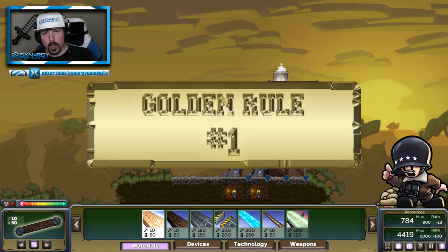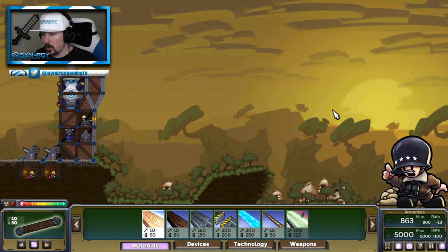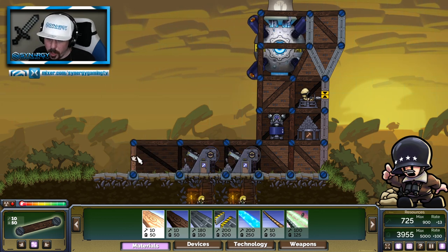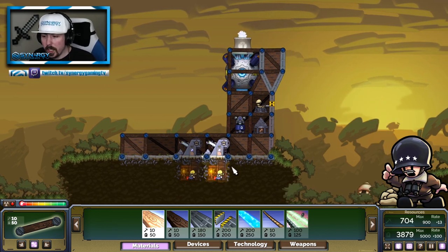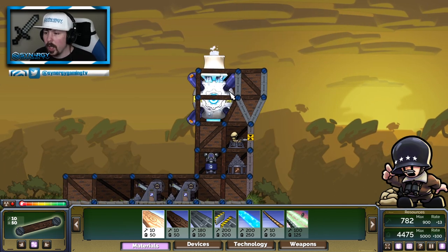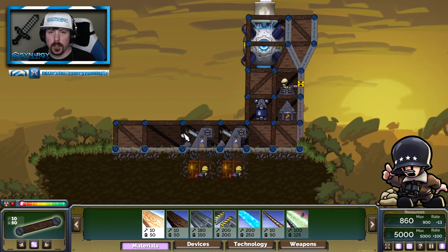Golden rule number one is don't build more foundations than you need. How many times have you done this or seen people do this in a lobby? As soon as it starts, that little sound effect comes in, it zooms in on their base, and they grab the foundation and go straight across the bottom. Do not do this. You don't need to hide your mines. You don't need to try and pull some sneaky swarm stuff off — we can tell by the shape of your base if you're going for a swarm rush or not. We know it's mines, and there's no point in covering it up.